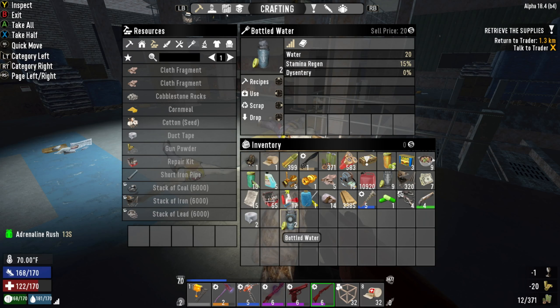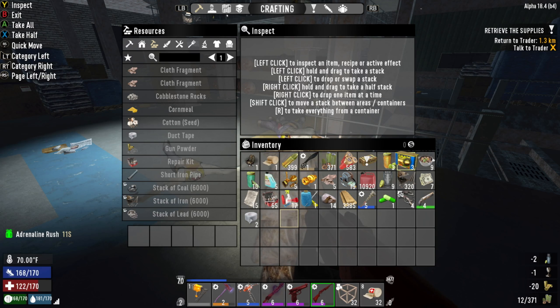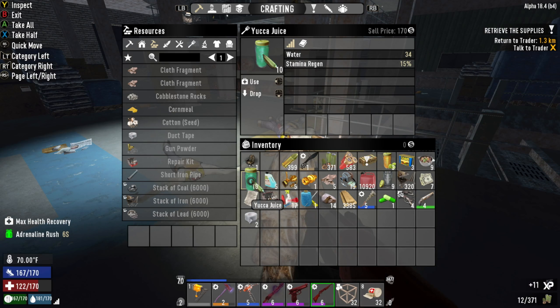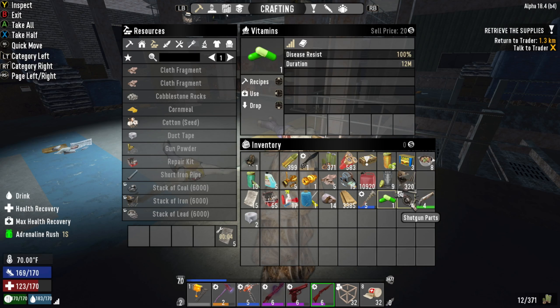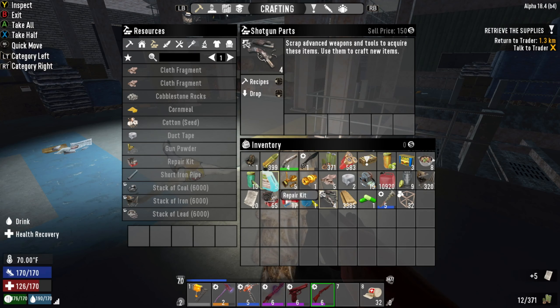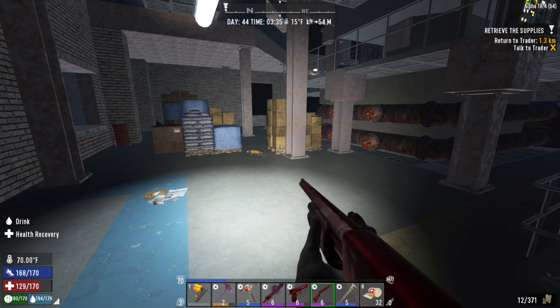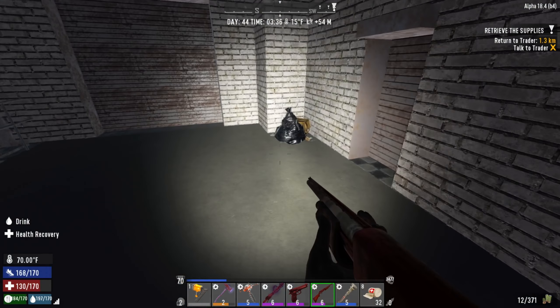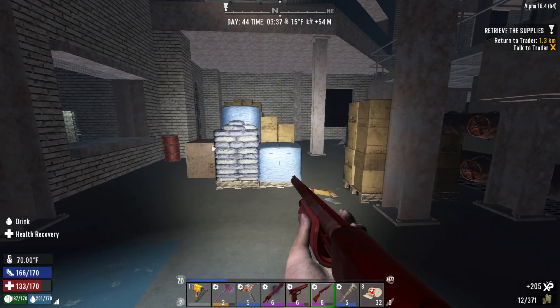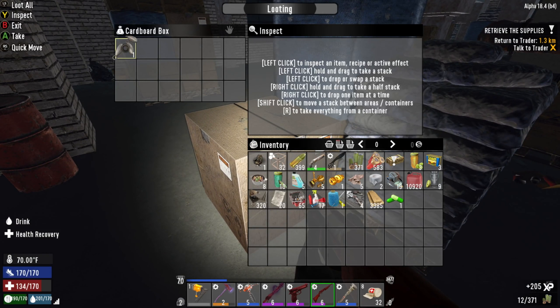Don't need that, don't need that, don't need that. Let's go ahead and use this — actually no, I don't need to drink. Let's eat one of these. Scrap that. Don't need this. That should be good, I think. I hope that was all of them, or at least most of them. Geez, that was a lot.